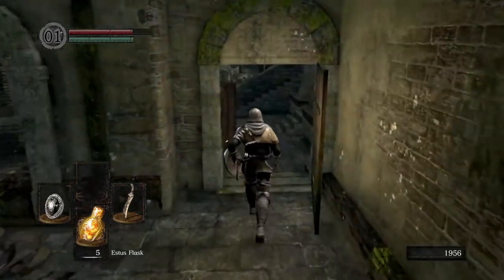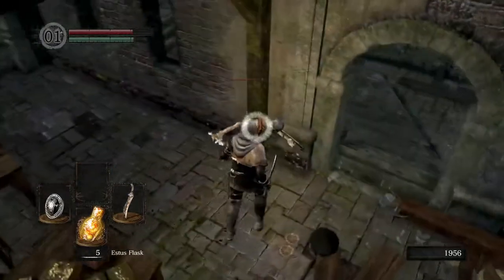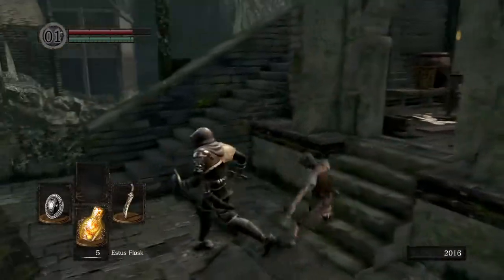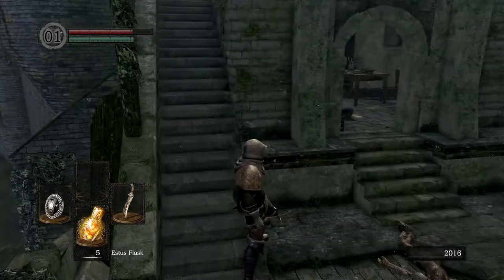Once you get to this bit, you are going to want to enter this house on the right hand side. Because if you don't, this guy will sneak up behind you and ruin your life while you're progressing on the next guy. So just take him out. There's some treasure in the house that you can grab if you haven't done already. There is another guy in there though, so be aware — you'll want to take him out too.